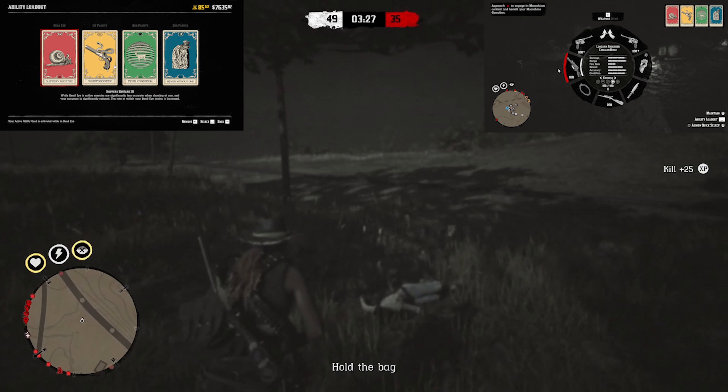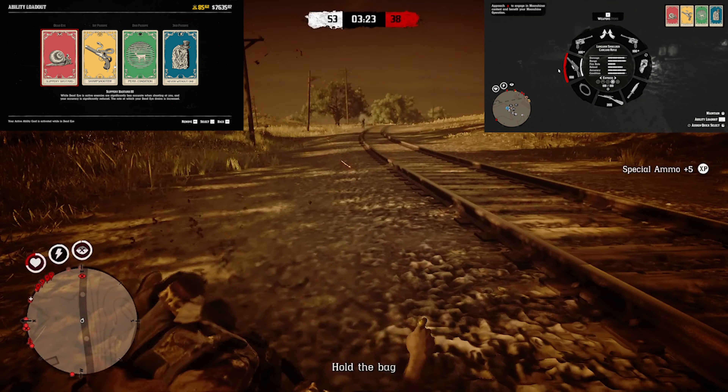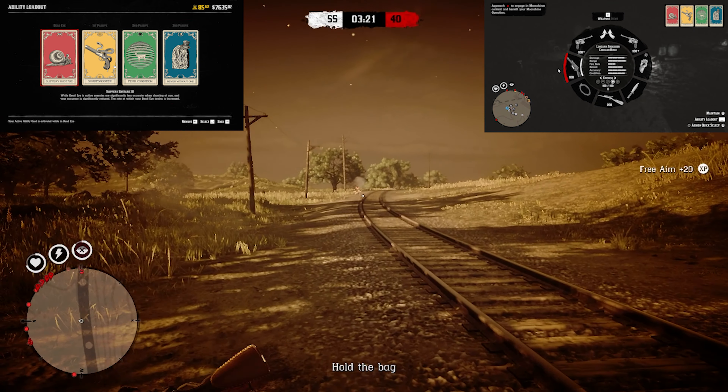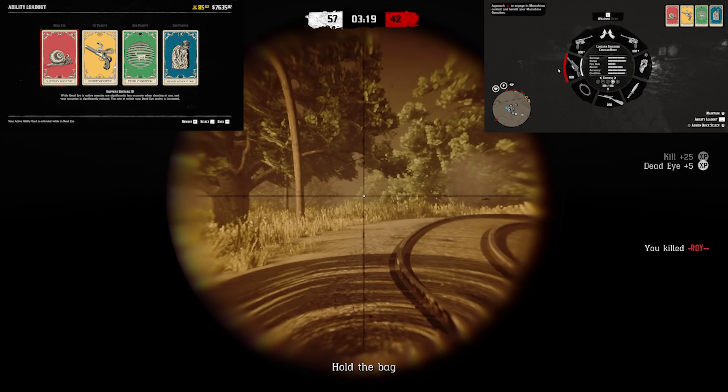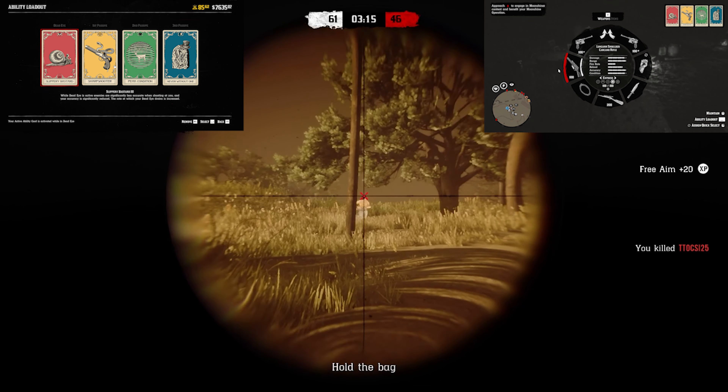You want to run a short scope Carcano and a long scope Rolling Block. Use normal rounds for the Rolling Block and express rounds for the Carcano. Peak Condition is here for when you run out of express rounds on the Carcano — that little bit of extra damage makes up for it. It's a fun build, try it out.